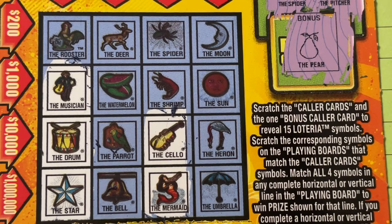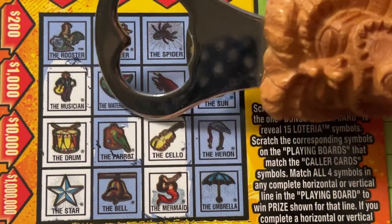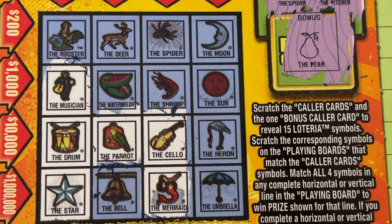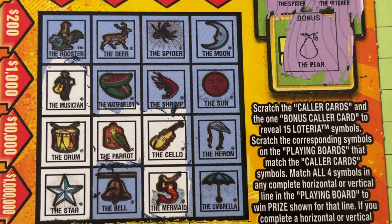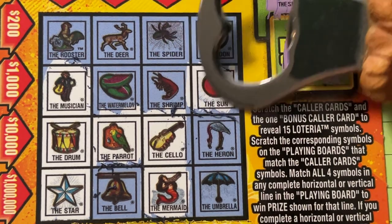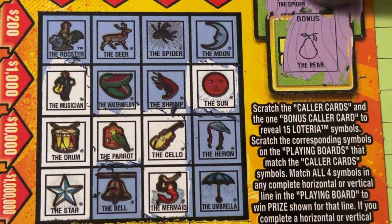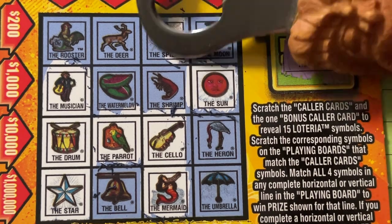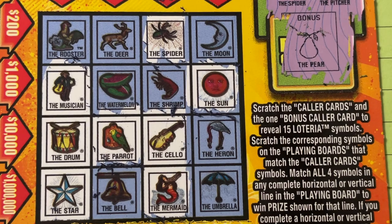The parrot — oh yeah, we got the parrot over here! Now we got three in a row this way — that's the way I want to go on this ticket, I want to go across. But I don't see it. The palm tree — I don't see the palm. The sun and the pine tree — do we not get any of those trees whatsoever? The sun — I don't see the sun. The pitcher and the spider — the spider is at the top but I don't see the pitcher.